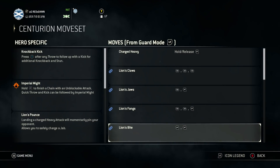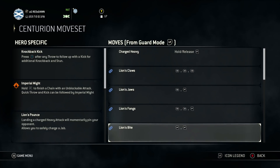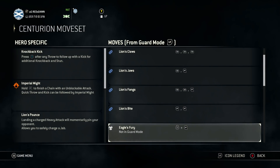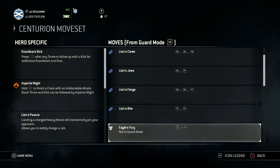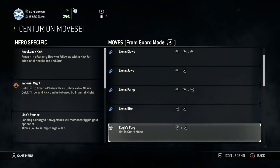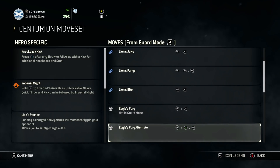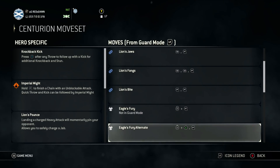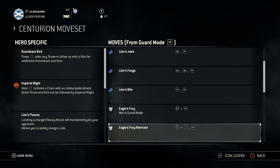Then we've got Lion's Bite, which is heavy, heavy. That second heavy can be delayed to be a dick to your opponent — a really good one. Then you've got Eagle's Fury, which is basically his sprint move. Eagle's Fury alternate has hyper armor, as does the non-locked-on version, meaning you can trade blows with your opponent.